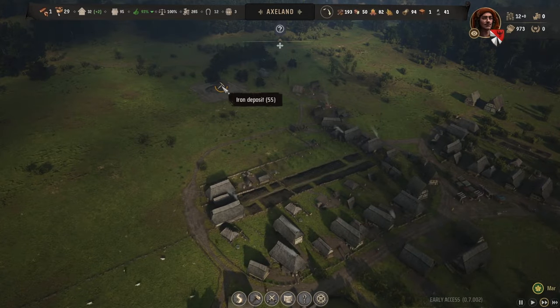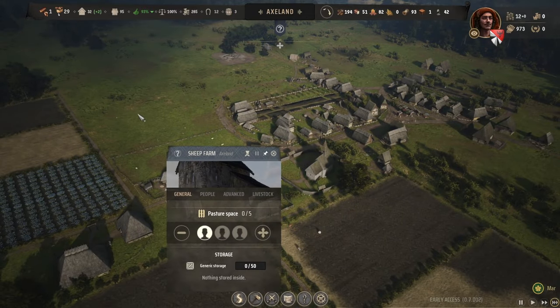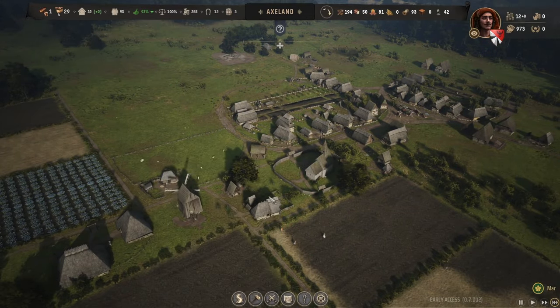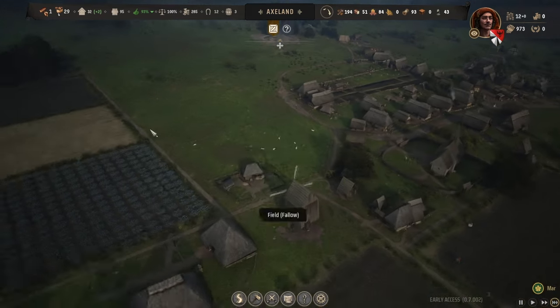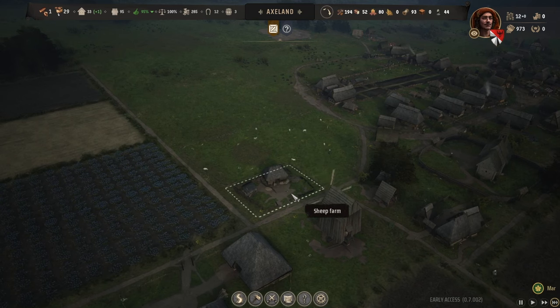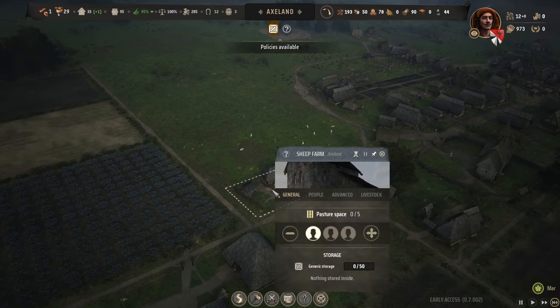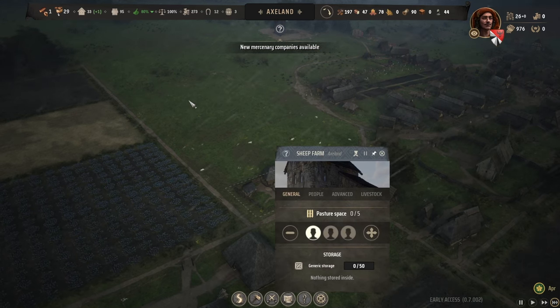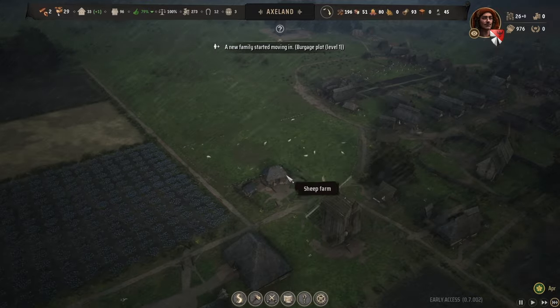We've got about 55 iron ore left so we'll finish that up quickly. We're not producing any wool at this stage because it's just coming out of winter — they don't shear the sheep then. I think from April or May they'll start doing the sheep shearing.